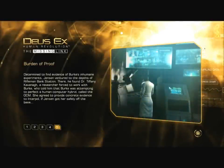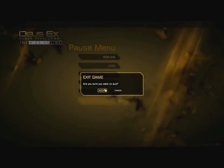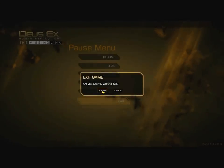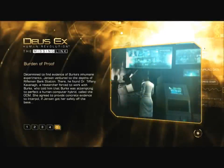Chapter 5: Burden of Proof. Determined to find evidence of Burke's inhumane experiments, Jensen ventured to the depths of Rifleman Bank Station. There he found Dr. Tiffany Kavanaugh, a researcher forced to work with Burke, who told him that Burke was attempting to perfect a human-computer hybrid called the OCM. She agreed to provide concrete evidence to Interpol if Jensen got her safely off the base.